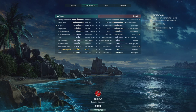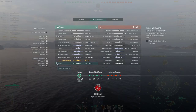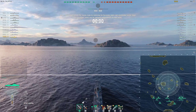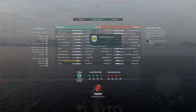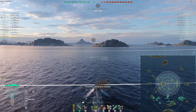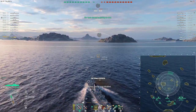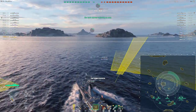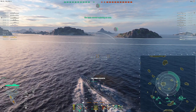We're here today in the German tier 6 premium destroyer T61. We're on the map Trident, I'm star rolling, and the mode is Epicenter. We're in 5-6 matchmaking so we're top tier, double carrier game — unfortunately for me as a destroyer, so this should be difficult. This is my first match in the T61, but I'm familiar with her general characteristics, so we'll take her out for a whirl and see what we can do.